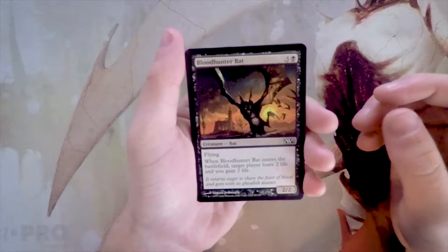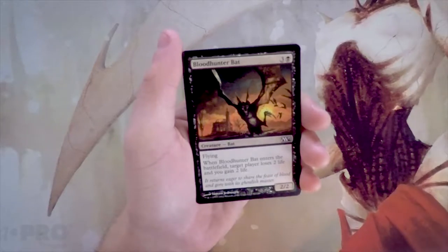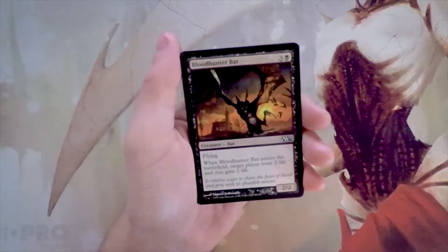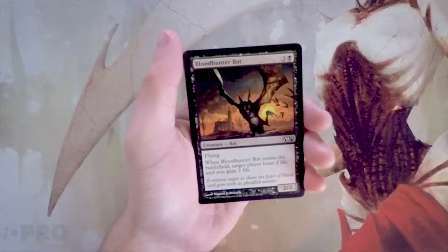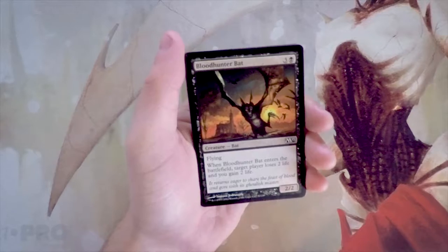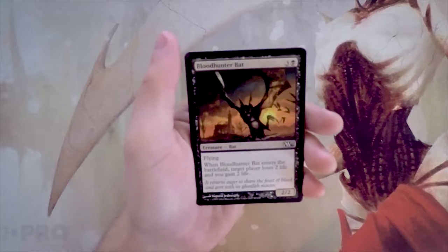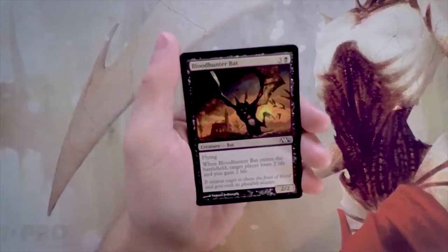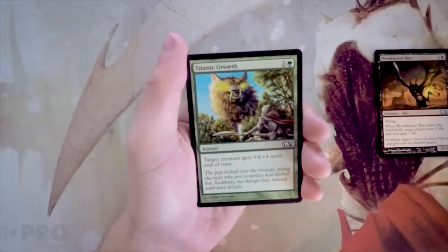Blood Hunter Bat is a 2/2 for three and a black — it has flying, and when it enters the battlefield target player loses two life and you gain two life. This card is actually perfectly fine. Draining two on entry is great; it's a 2/2 for four, not amazing stats, but that drain kind of pushes it up to the edge where it's definitely playable. It's a serviceable four-drop and I do like that card.